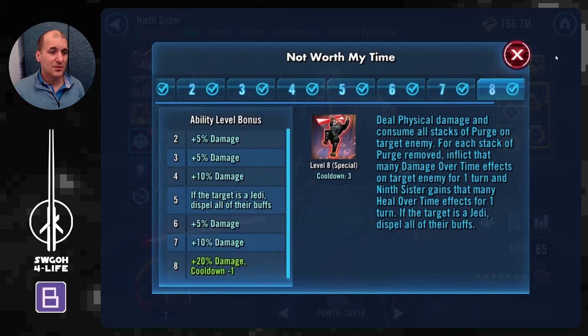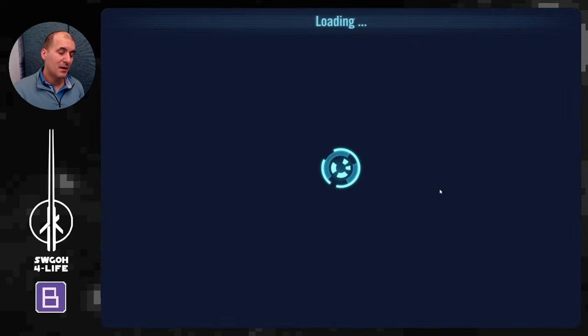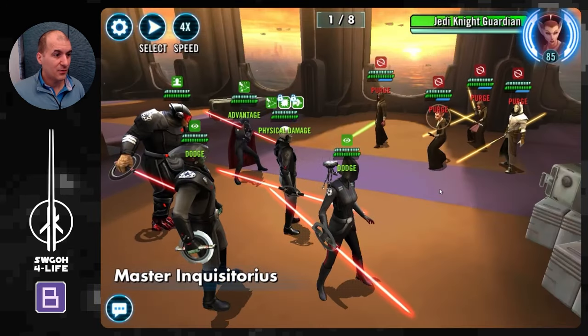I want to highlight 9th Sister's special attack — I don't really use it and you should avoid it too. First, it consumes stacks of purge, and I want to have six stacks on everybody so Grand Inquisitor can go to town with his basic. Especially in the wave versus Yoda: if you use it, 9th Sister grants herself health over time buffs, then Yoda can steal them and keep healing himself for a couple of turns. So I do not use this ability at all.